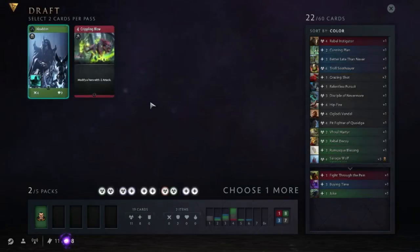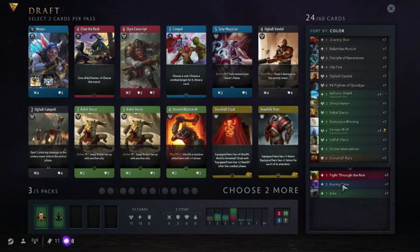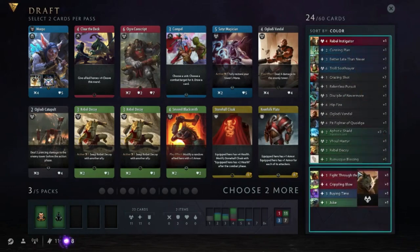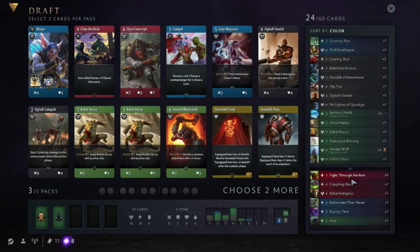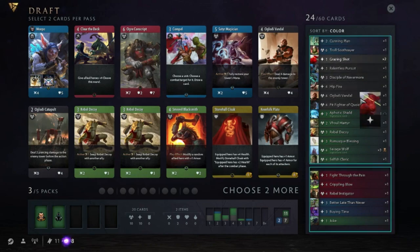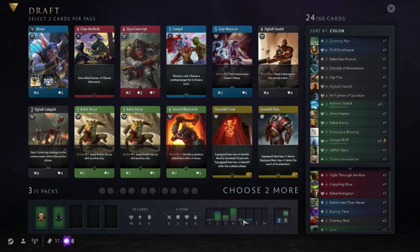Abaddon - it's okay I guess. So I picked up two green heroes already. Let's get out the cards that we probably don't want to play. Maybe one Grazing Shot - let's remove them for now because we also have Relentless Pursuit which does basically the same. The green cards are all decent. So currently we have 18 cards and we're into the third pack.